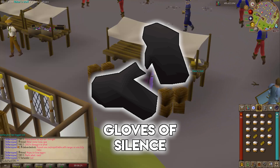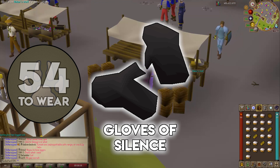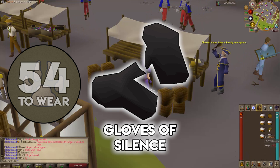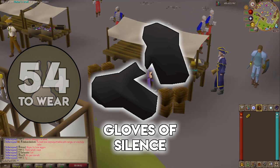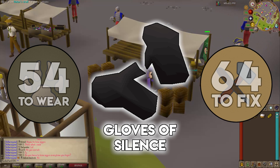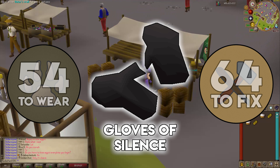The first way is using Gloves of Silence. When worn, these increase your pickpocketing success rate by 5%. You need a Hunter level of at least 54 to wear them. They go for around 3,200 GP on the Grand Exchange, or can be made at the fancy clothes store with two dark kebbit furs for 600 GP. Note: after 62 pickpocketing failures these gloves degrade — you can restore them with one dark kebbit fur and thread, or just bring multiple pairs.